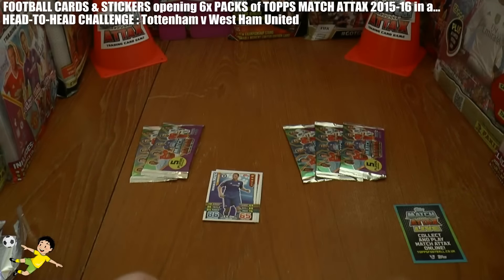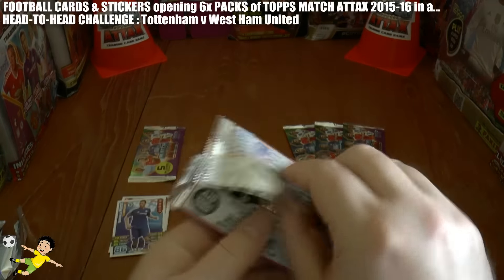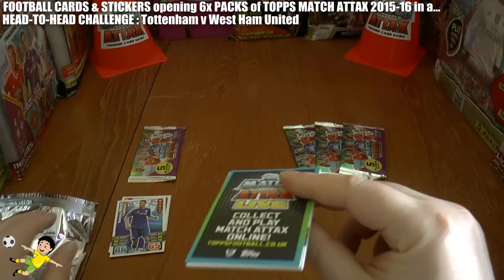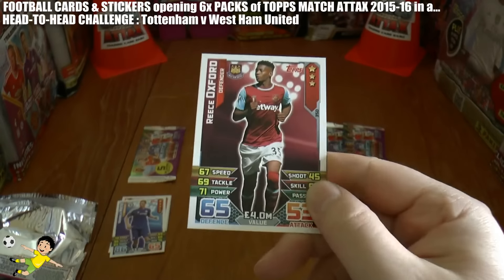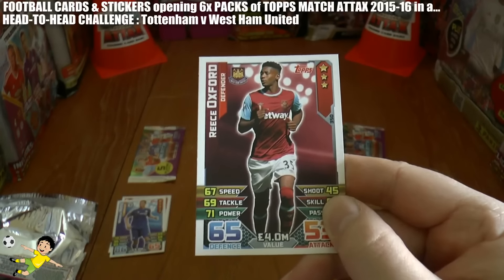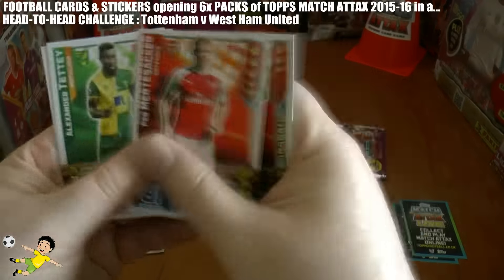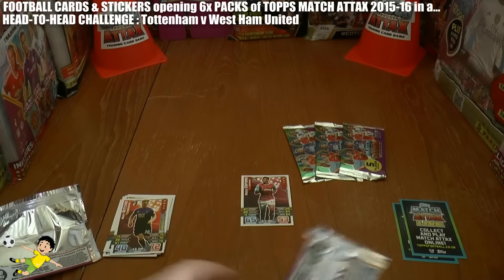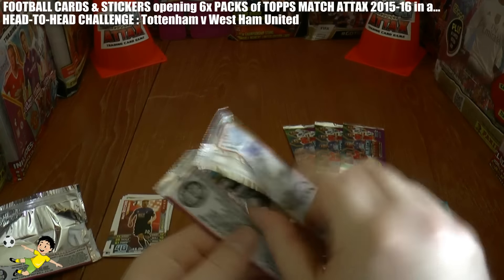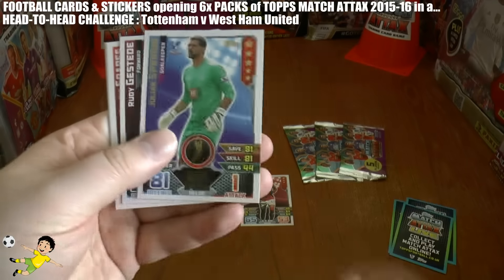No goals in that first pack. However, on to the second pack, and there's the first goal of the game — it's youngster Reece Oxford of West Ham, giving them the advantage at White Hart Lane. They lead one-nil. Superbly playing this year, West Ham in real life of course. Moving on to the pack before half time.